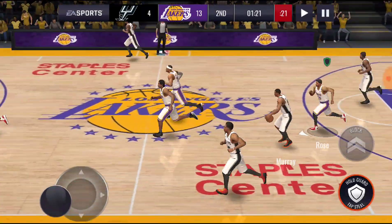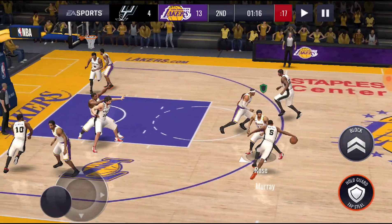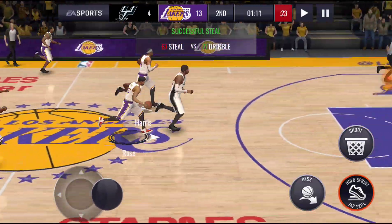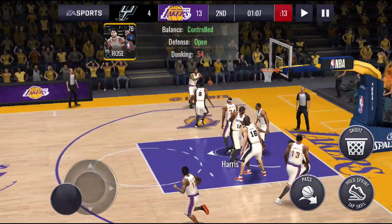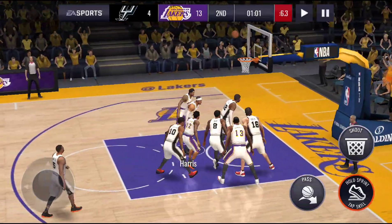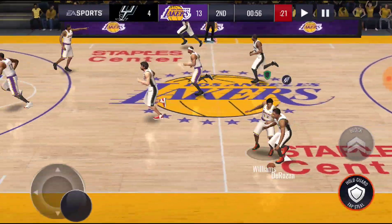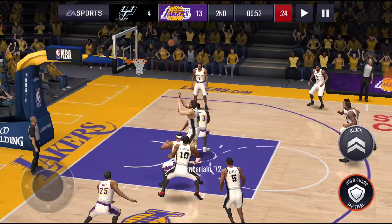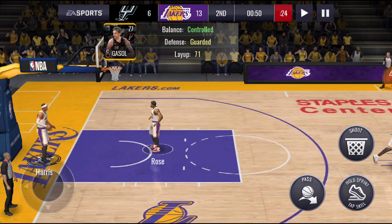He misses it though — you gotta be kidding me! Rose with the steal, going for another dunk — he misses it again. Another missed dunk. Let's just pull up for three — 20% — brick. Aldridge taking a three, he's going to brick that. Kyle gets that easy shot to go in.